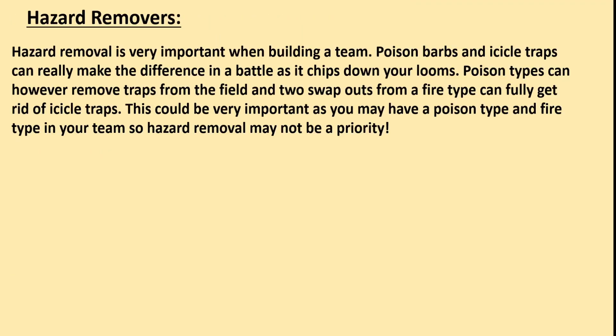Now we move on to Hazard Removers. Hazard removal is very important when building a team. Poison Barbs and Icicle Traps can really make the difference in a battle, as it chips down your looms. Poison types can remove traps from the field, and 2 swap-outs from a Fire type can fully get rid of Icicle Traps. This could be very important as you may already have a Poison type and Fire type in your team, so hazard removal may not be a priority.